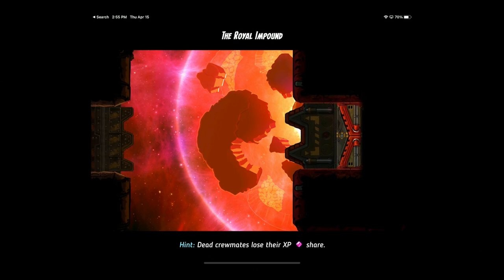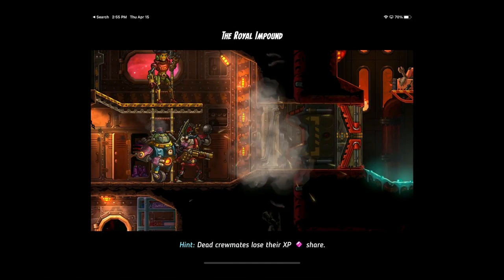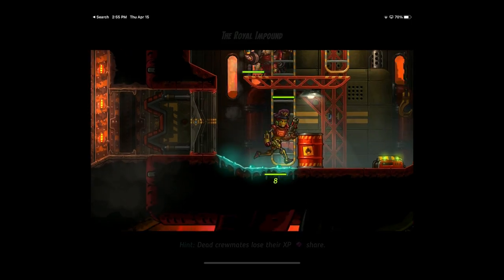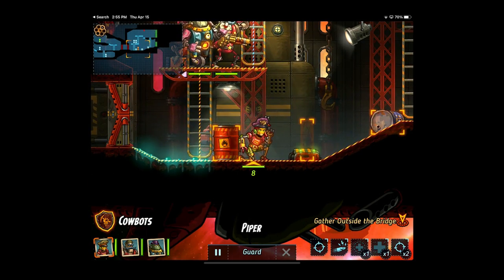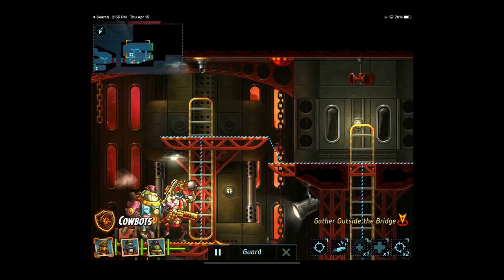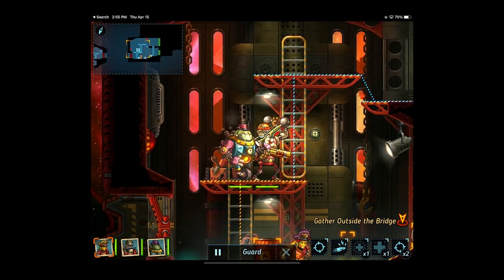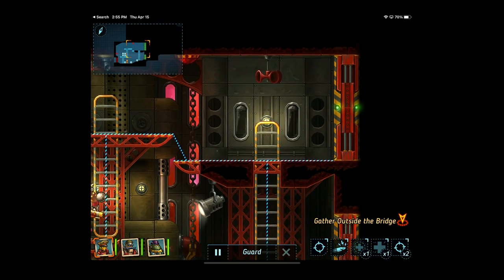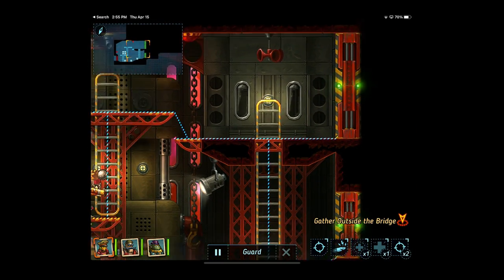Let's get ready to rumble in the Royal Impound. More flammable liquids — that's beautiful, just beautiful. Nobody's out here yet. There's going to be a turret up here; it's going to keep dropping flammable stuff behind us. Don't know if this alarm thing matters.